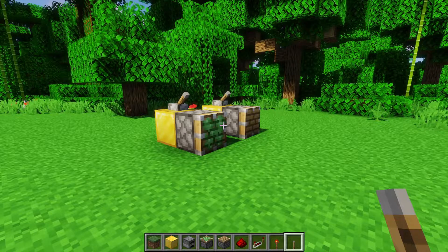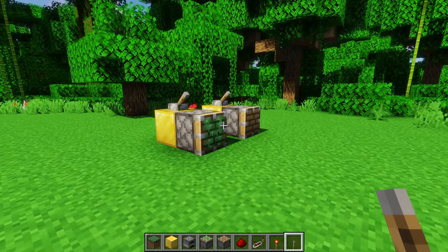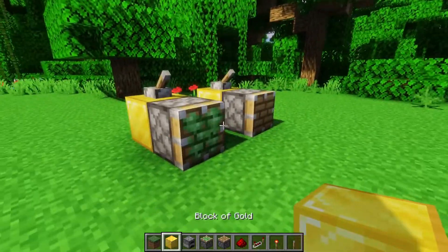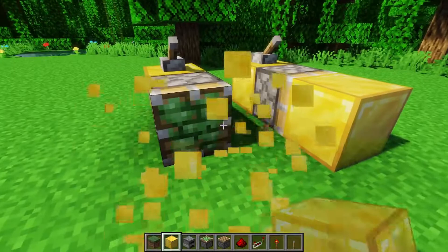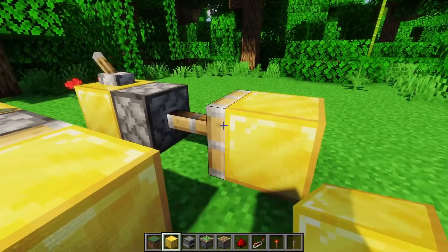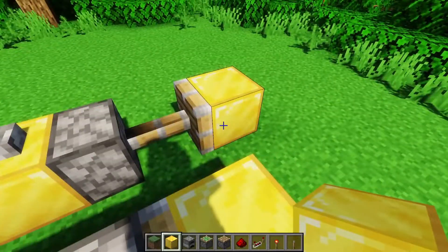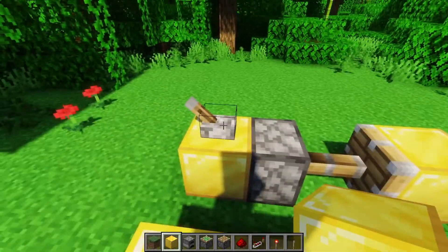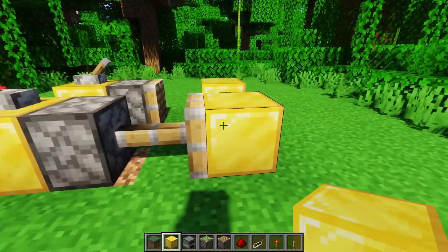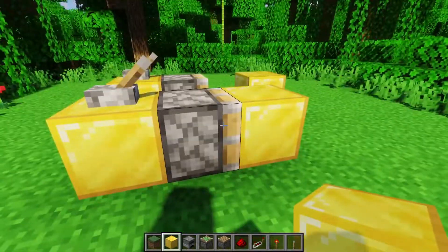Starting with the basics, pistons are blocks that can move other blocks — most other blocks anyways — using a redstone signal. We have two pistons here: the sticky piston and the normal piston. The normal piston when powered will push a block one block over in the direction it's facing and then just leave it there when it comes back. Whereas the sticky piston does the same thing, but when it comes back it actually pulls the block back.